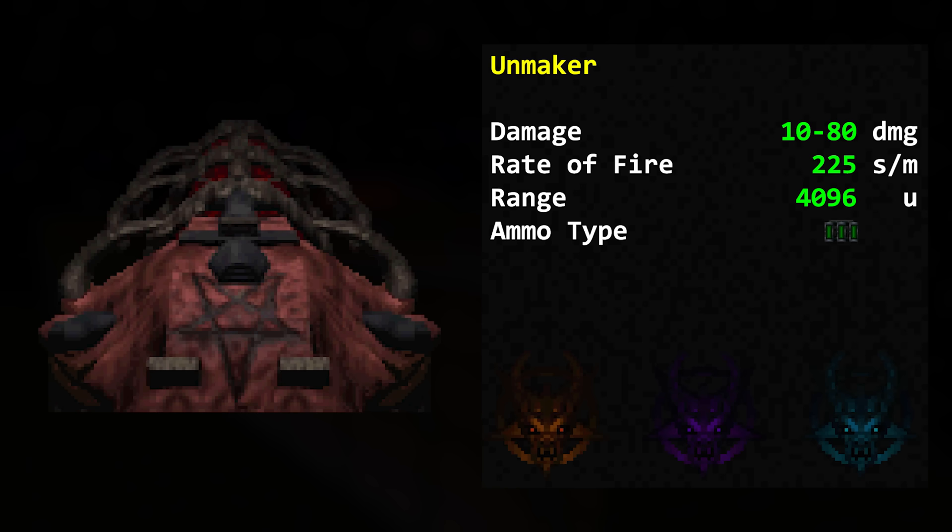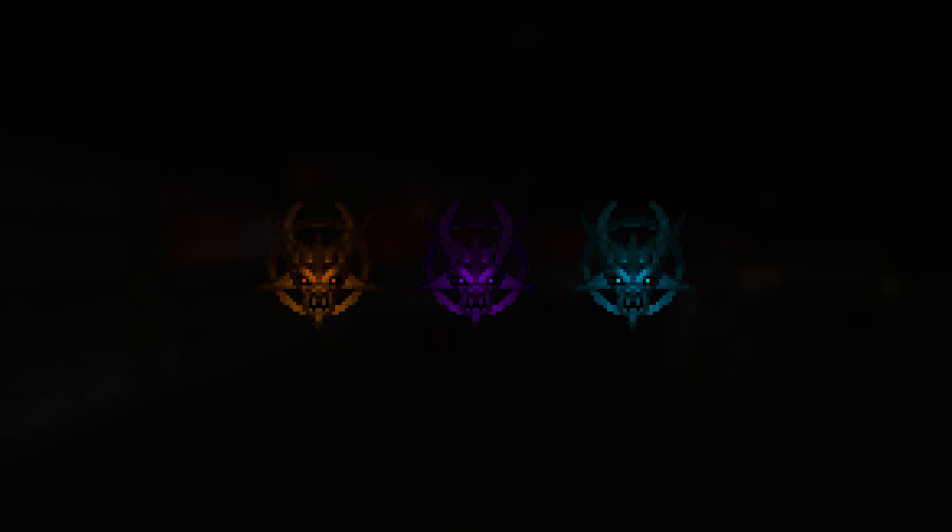Ammo type: cells. And yes, the Unmaker can be upgraded with Demon Keys — don't worry, we'll cover these upgraded stats too.